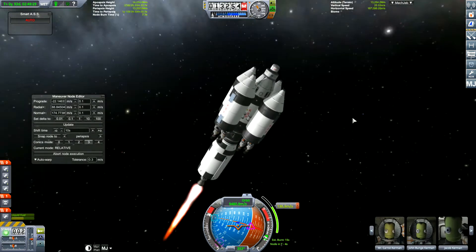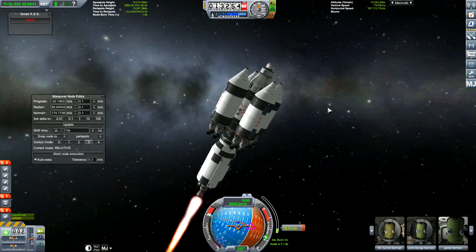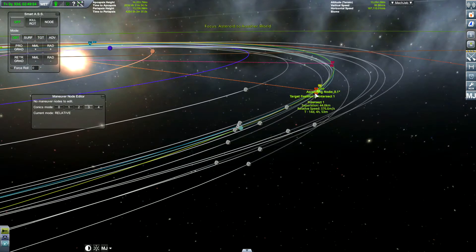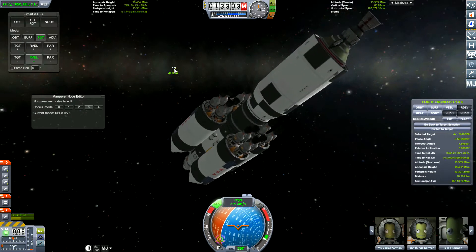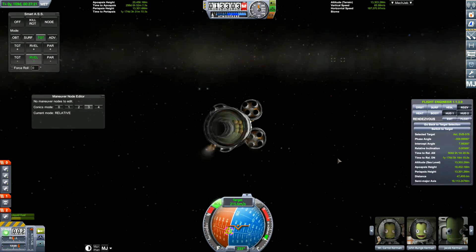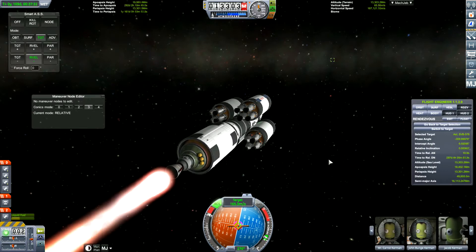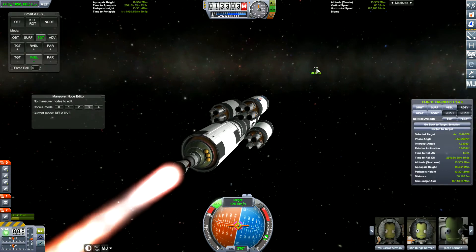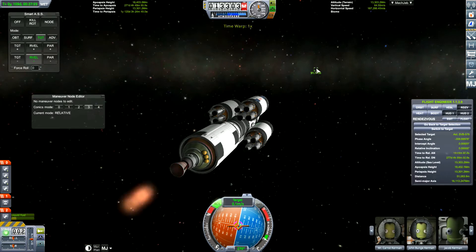After the asteroid encounters Kerbin, we do another correction burn. This was one of the longest videos I've made from a single launch. We get a close approach of 46 kilometers. Let's quickly head towards the asteroid — or kill our velocity first, because we've done a quick flyby of it. Be careful with time warping: if your trigger finger is too itchy, you can quickly pass by it without slowing down in time.